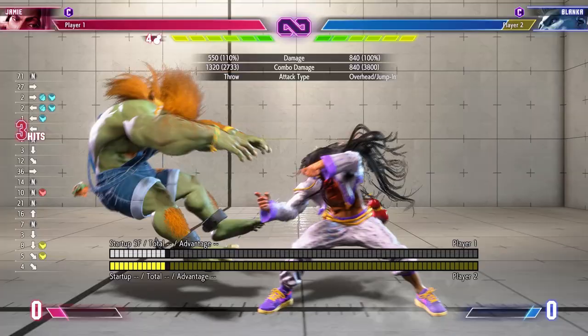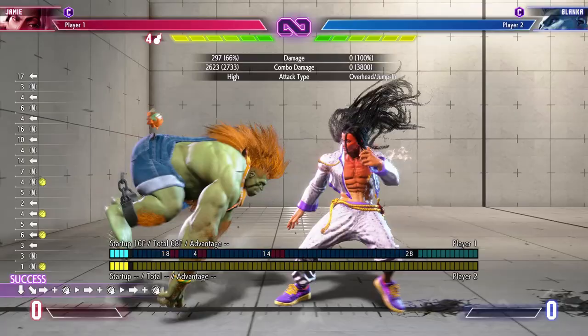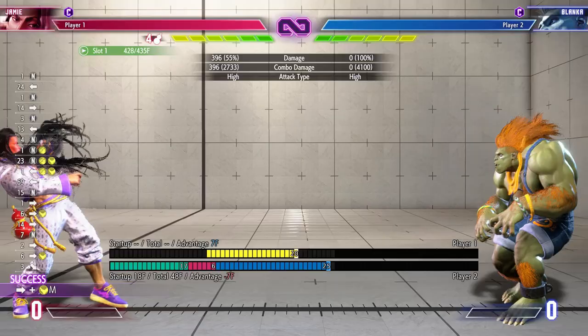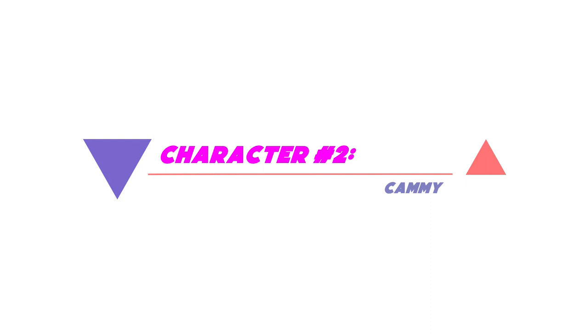Do your best to force Blanka to the corner as much as you possibly can, while also building your drink meter to ensure that your pressure is consistent. Secondly, be sure to practice perfect parrying in this matchup, because dealing with Blanka bolts is going to be annoying, so if you can master your perfect parrying, you'll be in good hands.